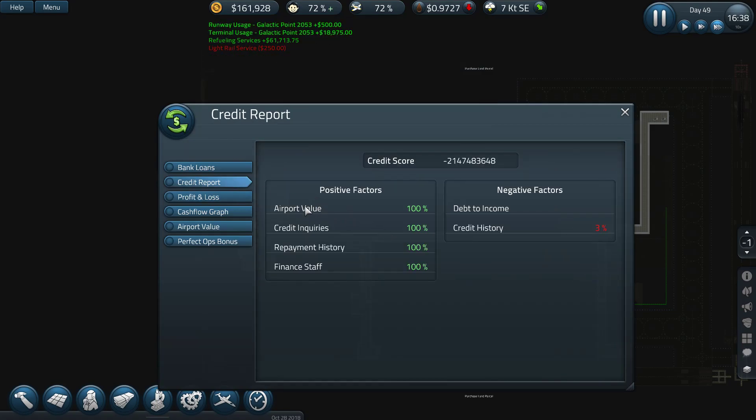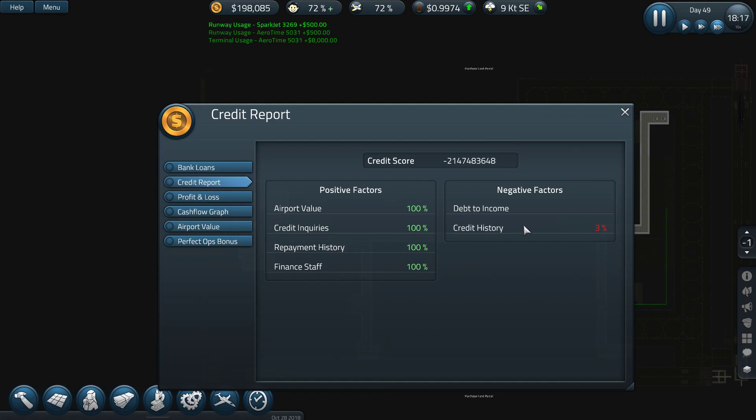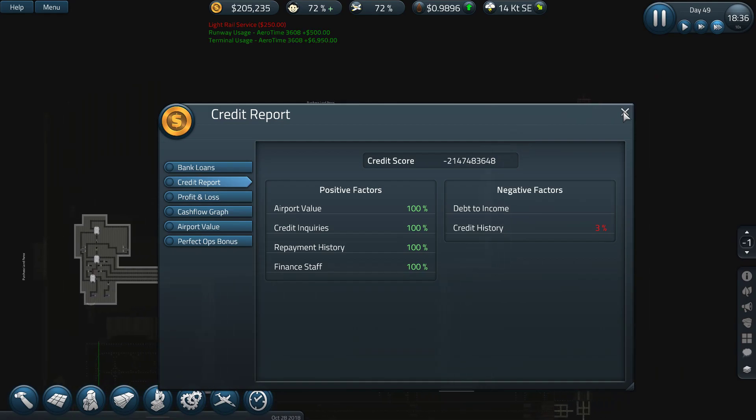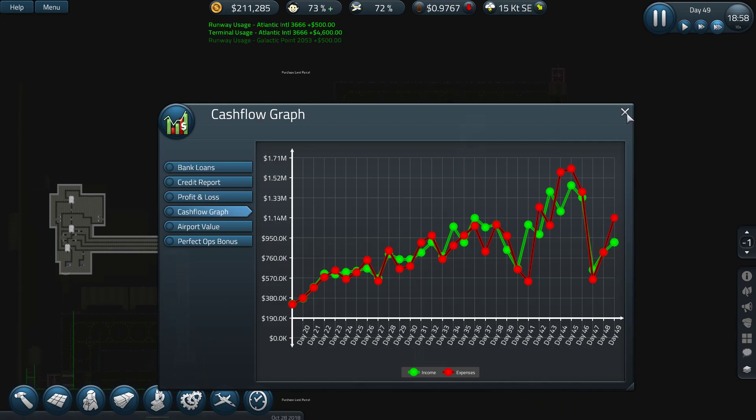It doesn't matter that much. We also did some research. We have a positive effect on credit history. Our debt to income is bad and our credit score is negative. We have a credit history of minus three percent debt to income — that's probably because we're not earning enough money. But look at how much money we're earning now!